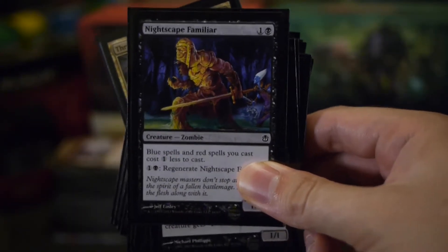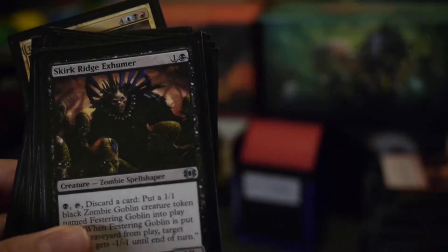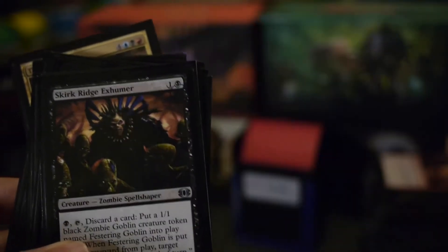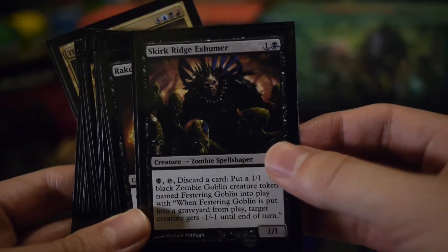A large portion of the creatures are zombies. On the lower end I've got the typical Grixis mascot, the Nightscape Familiar. It can regenerate too, so it's a pretty handy blocker.